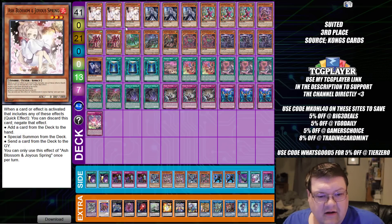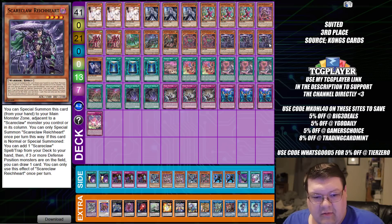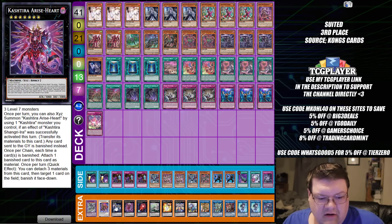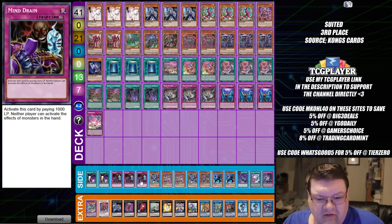Next up, we have our Cashtira Scareclaw deck. This is what I was talking about — you have your package in here and you extend through this to make sure you get access to all of your lines of play. I think a lot of people are going to be taken aback by how this deck works. We're also siding Mind Drain here, which is kind of interesting. This deck does push a lot of the limits for things we've seen in the format.